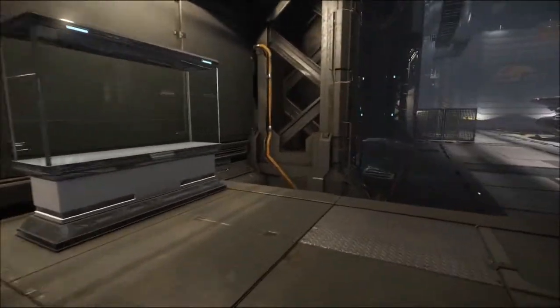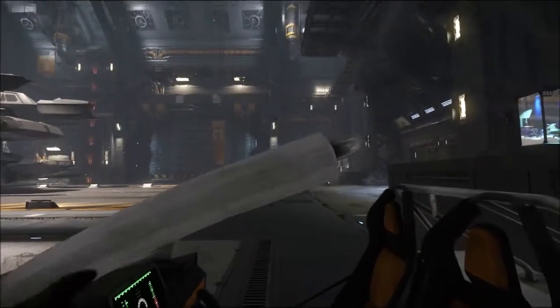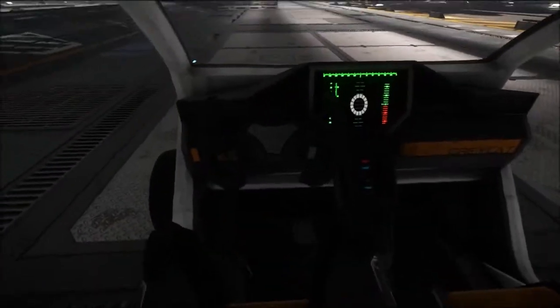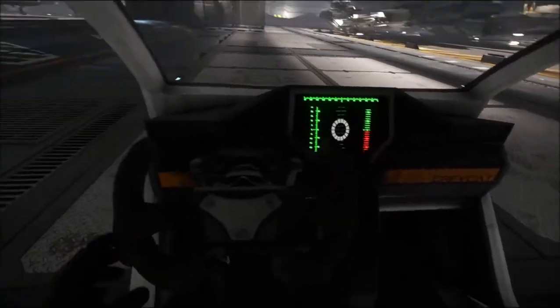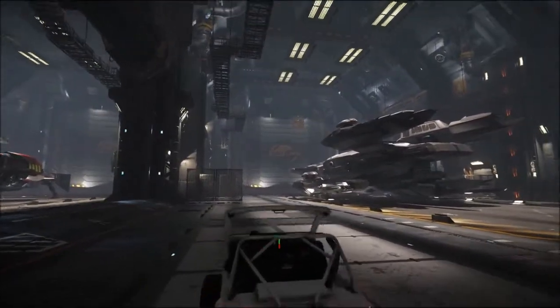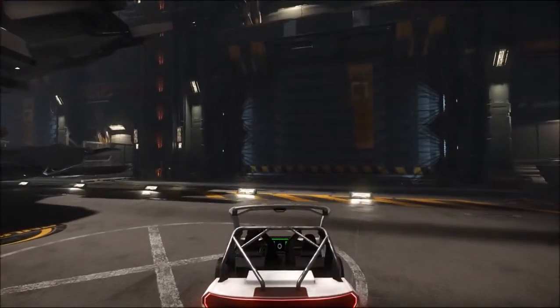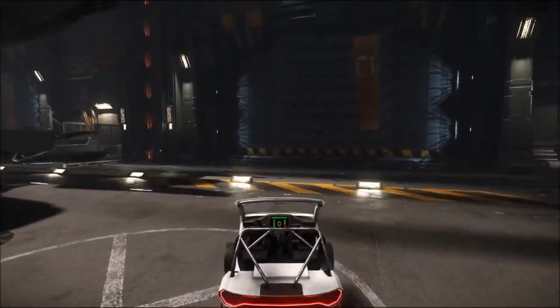There are some design elements in the hangar. Let's just hop in here — there's my little gray cat vehicle.